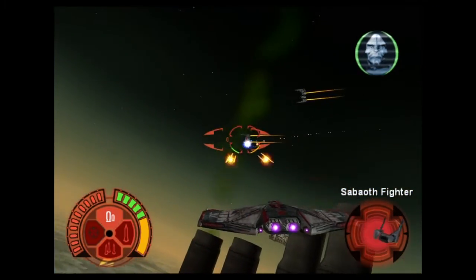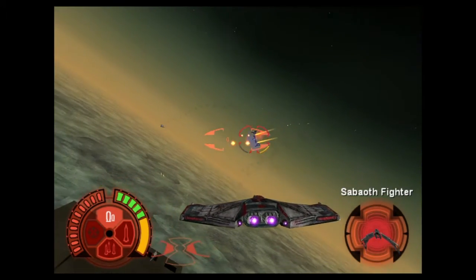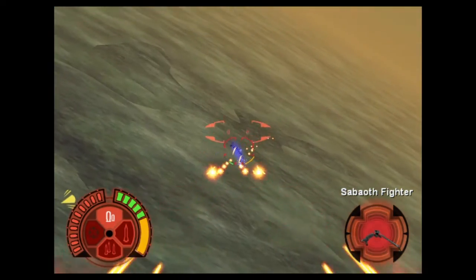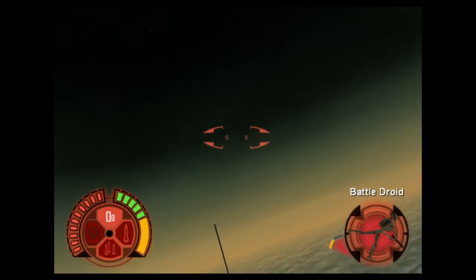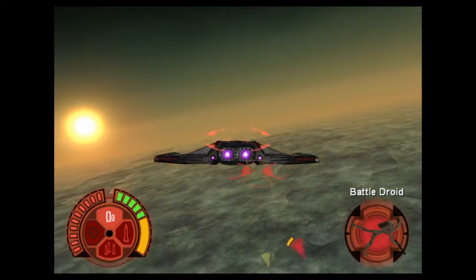I have landed at the control tower. We'll hold off the droids out here. I've gained access to the control room. Good work. Now find a way to shut this thing down. This will take a minute to get into their system. We don't have much time — hurry!